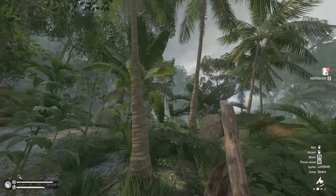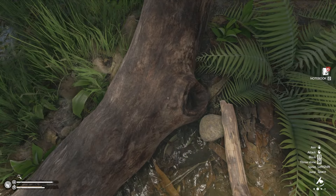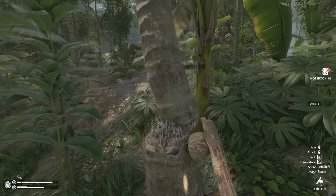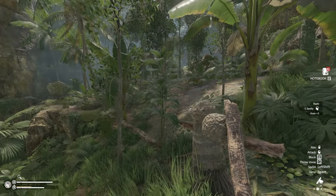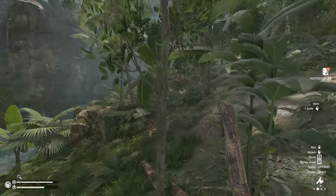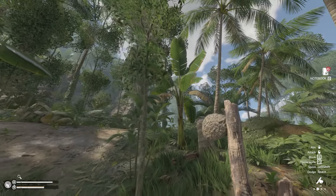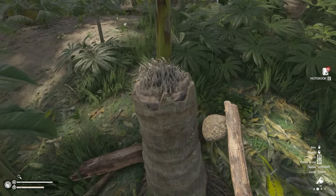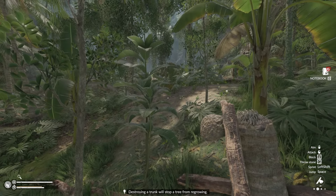Since the recent update you can now harvest dead logs and palm trees. For dead logs you get two logs each, and for each palm tree you get four logs. If you're building somewhere with lots of palm trees they are really good for building resources, and they will grow back over time as long as you don't remove the stump.